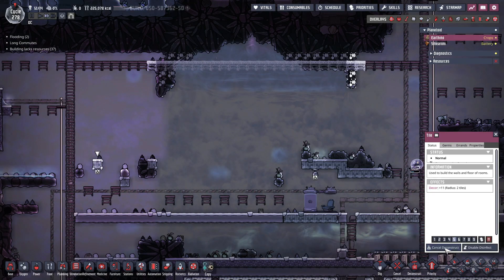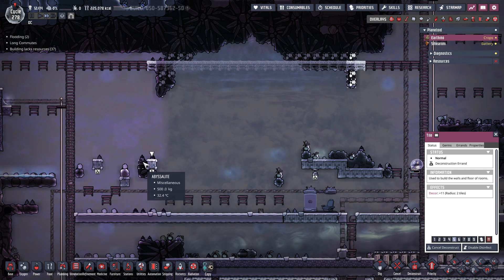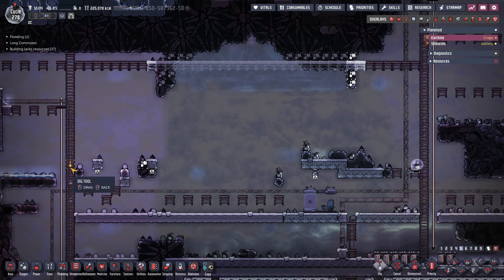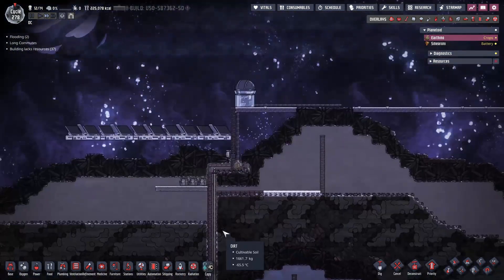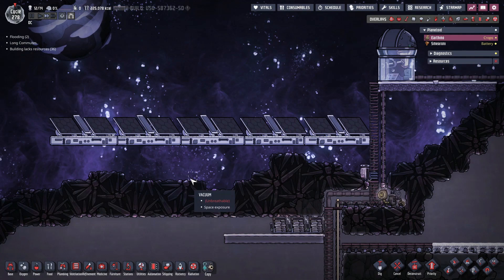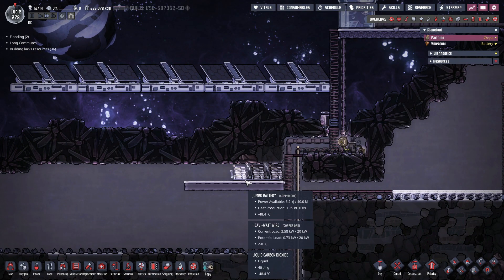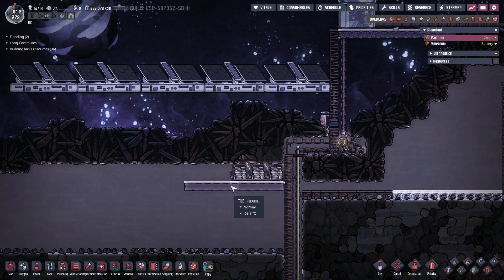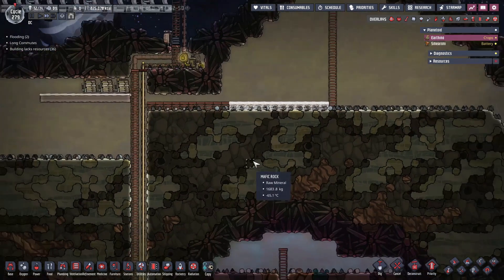We can go ahead and deconstruct that one, deconstruct that one. Dig that and dig that. It's night time. Looks like we got some nice liquid carbon dioxide keeping our batteries cold. Not that we're generating enough power to do anything with this, but it's there.